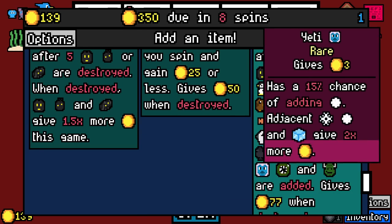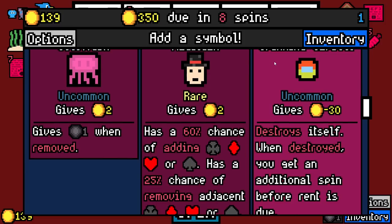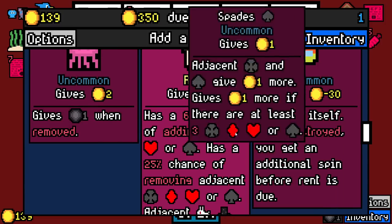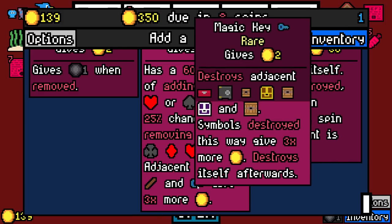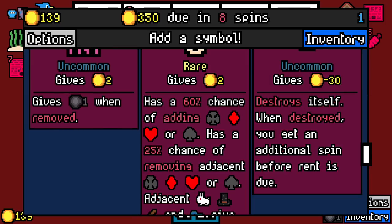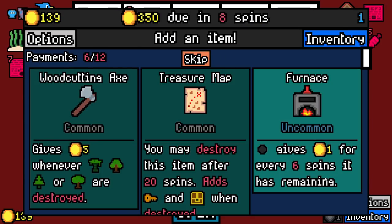When you add seven animals, you get 77 bucks — sure. Chess queen, mine cart. Magician: 60% chance of adding a symbol, 25% chance of removing adjacent — blab. Adjacent rabbits, magic hats, sticks, and keys give three times more sticks. Oh my god, this is so much minus stuff, but I think it's worth it. Coal gives a coin for every six spins it has remaining — oh, interesting. I'll grab that preemptively.